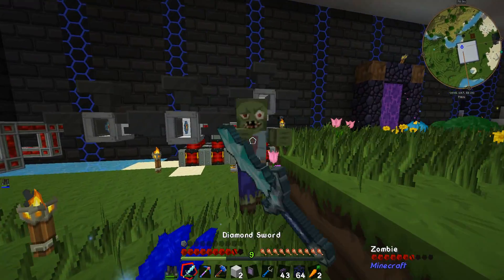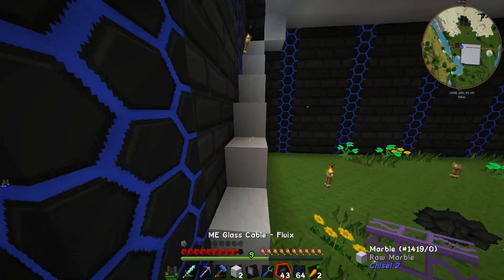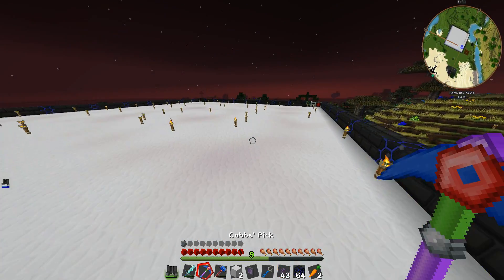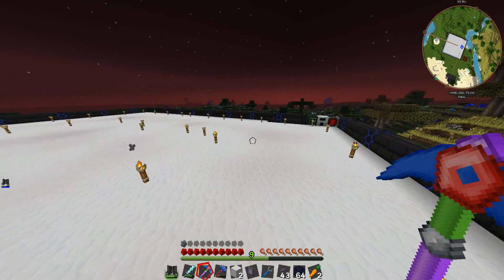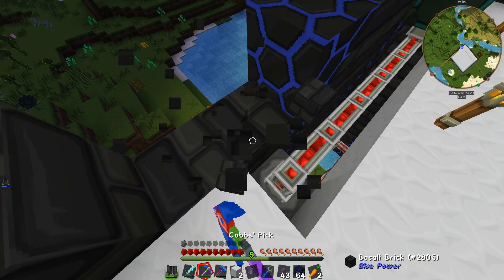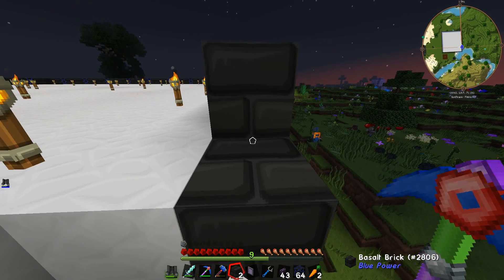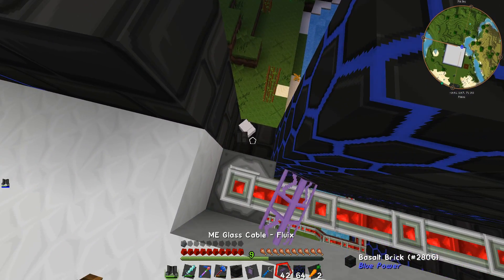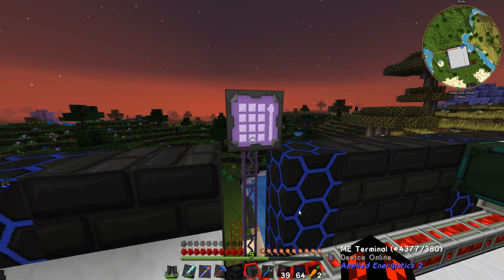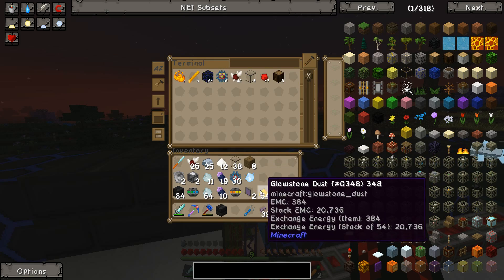So upstairs. Looks like there's a mob spawn spot down there — I'll check that out later. Let's get this done and solve all of my inventory issues with just one or two pieces of cable. I'll just do it here. Cable, cable, cable, cable. Bang. Go down.